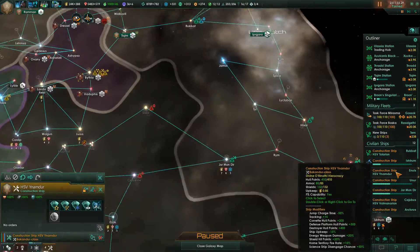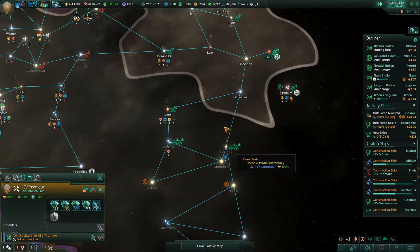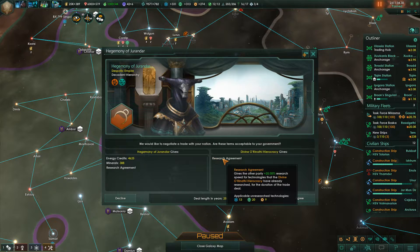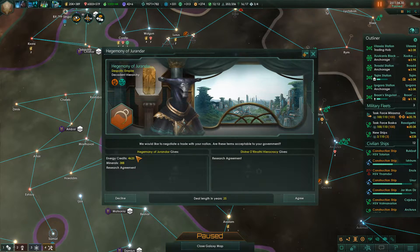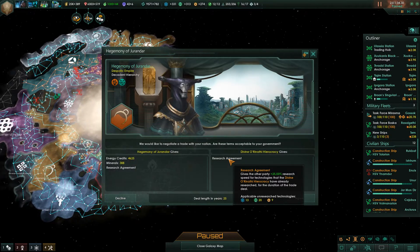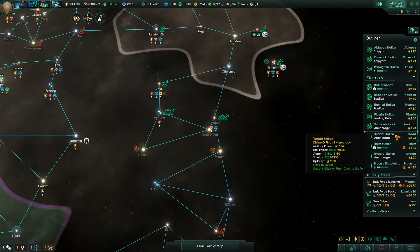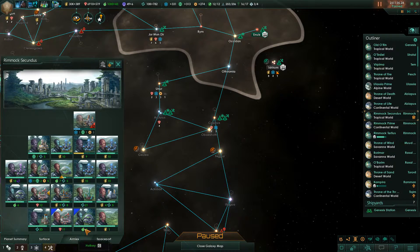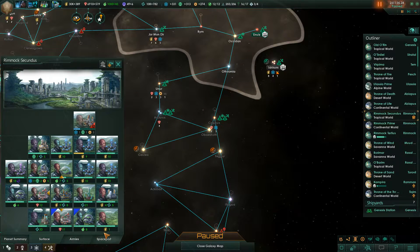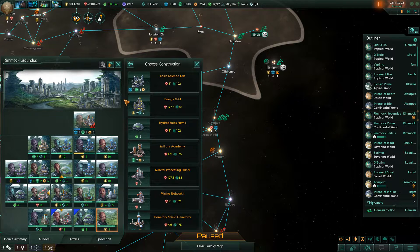Our naval capacity situation has resolved, which is good. Star Fortress is building there. We will soon have more systems to colonize out here. There's an incoming transmission — a research agreement for 25 years from the Hegemony of Jurindar. They're going to give me that much energy and minerals? That's going to help me a lot with engineering technologies. They are way over here — okay, fine, I'll take the research. The series has been going well and you're not an eminent threat to me. Besides, if we have an endgame threat, it's in my best interest to help some of the other guys be stronger and potentially stand up to that.